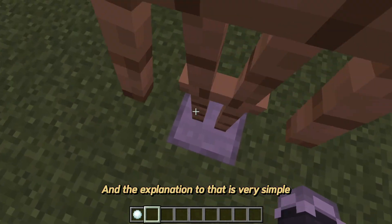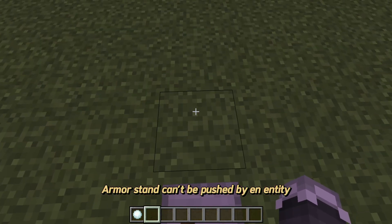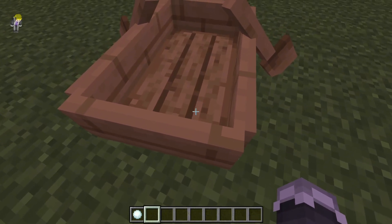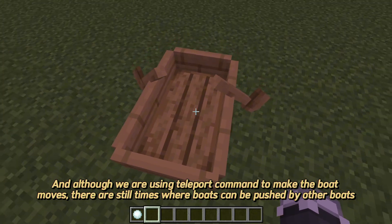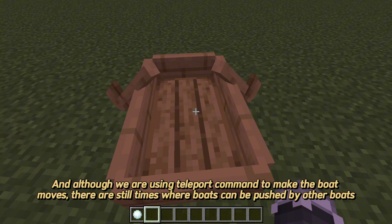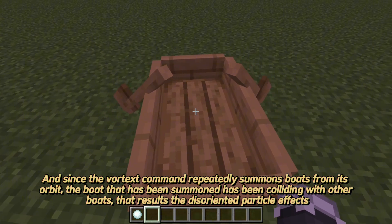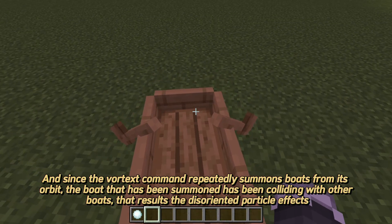The explanation is simple. An armor stand cannot be pushed by an entity — it can only be pushed by pistons. A boat, on the other hand, is pushable by entities. Although we're using a teleport command to make the boat move, there are still times when boats get pushed by other boats. Since the vortex command repeatedly summons boats from its orbit, the summoned boats collide with each other, resulting in the disoriented particle effects.